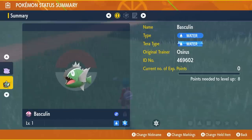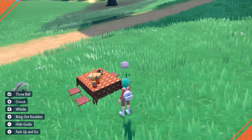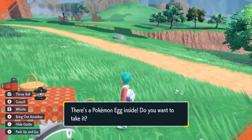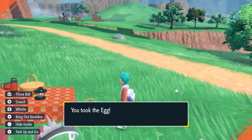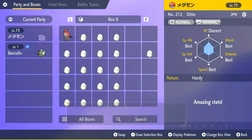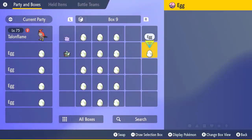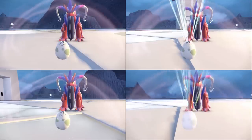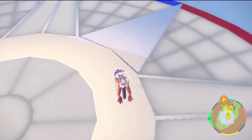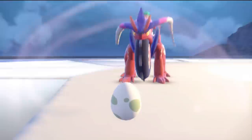To shiny hunt, get a foreign Ditto to increase your shiny odds and put it in your party with your newly hatched White Stripe Baskylin, then set up a picnic. Make an Ultra Peanut Butter Sandwich which gives Egg Power Level 2, helping with egg production rates and steps needed to hatch. Once you have a few boxes of eggs, start hatching them with a Flame Body ability Pokemon at the top of your party — like a Talonflame — which cuts down steps further. Repeat until you hatch your shiny White Stripe Baskylin in whatever Pokeball you want. This is exactly how I obtained my shiny male Basky Legion in a Dream Ball.